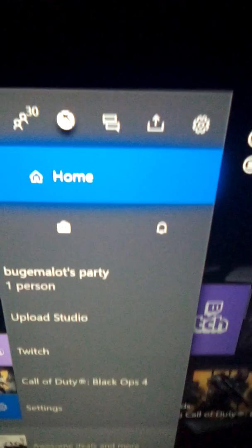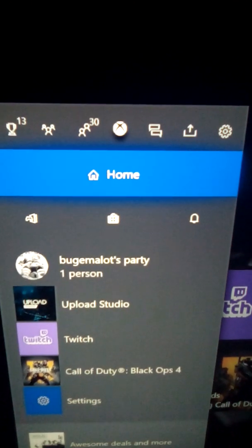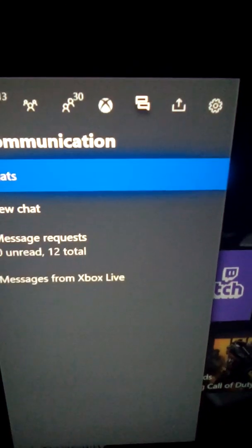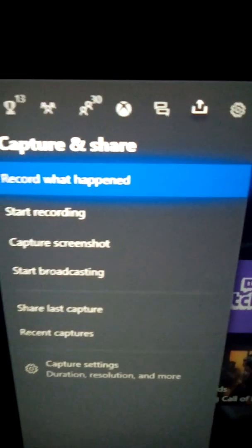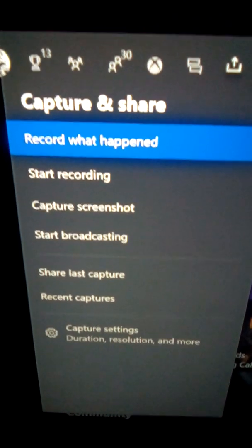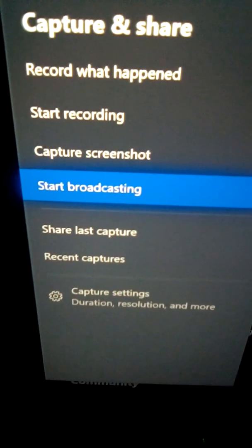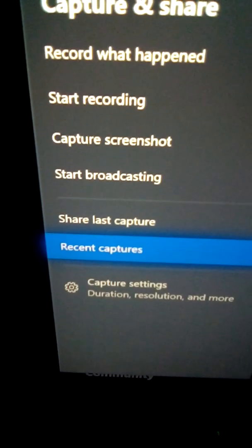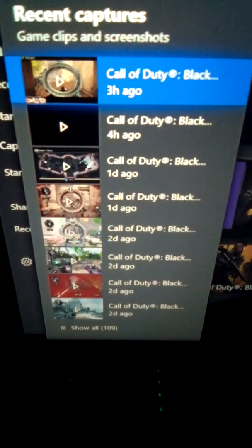So as always we're gonna go to our controller here and press the home button - the one that's lit up right there. That's going to bring up your menu. From there we're going to want to go over to the right until we get to that little arrow thing that's going up, and then go down to Recent Captures.